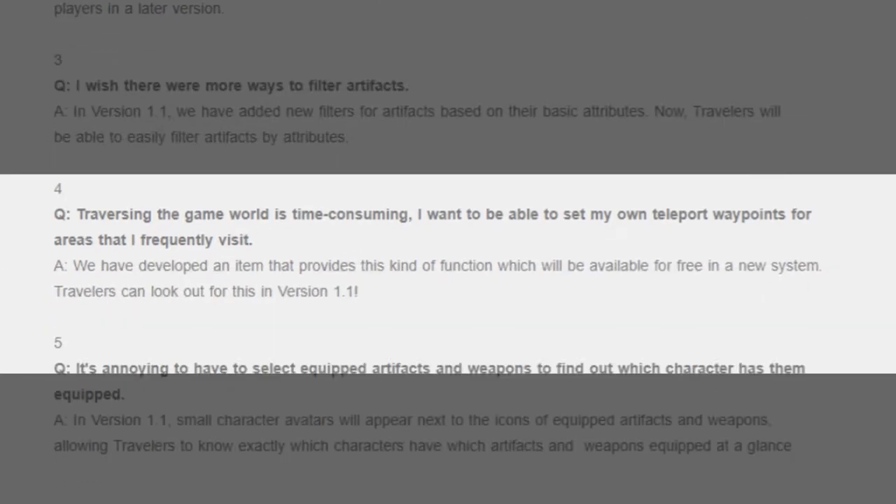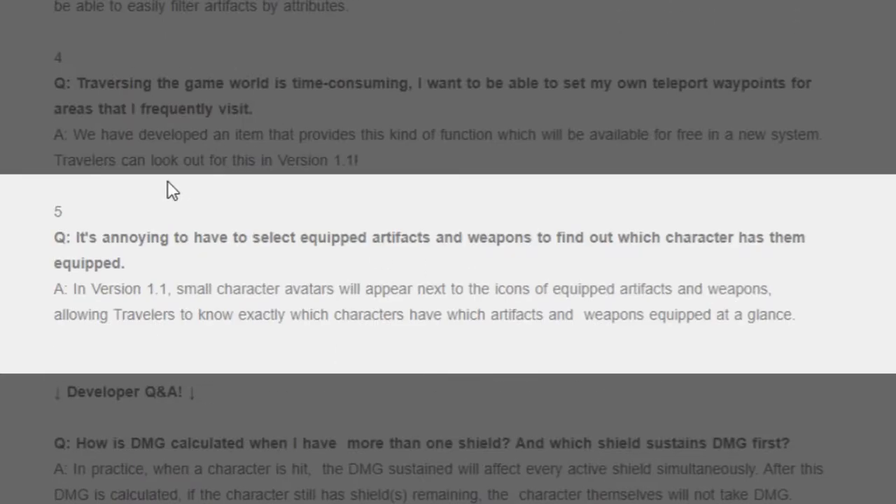Another quality-of-life fix: it's annoying to select equipped artifacts and weapons to find out which character has them. That's also a big problem when changing up builds. They've addressed this — small character avatars will appear next to the icons, which is a cool addition.